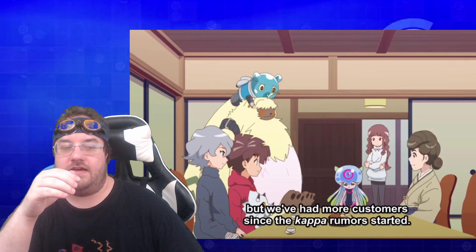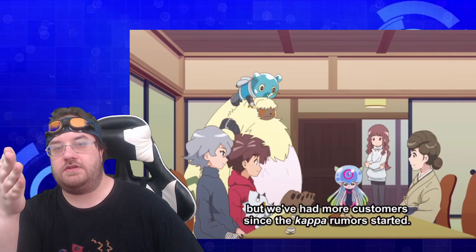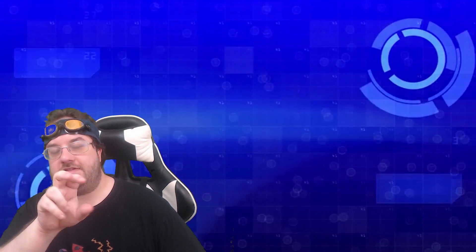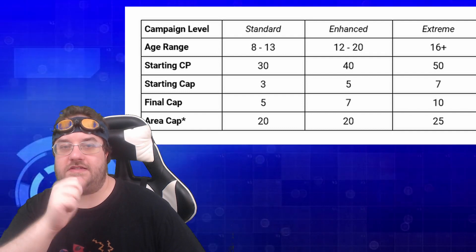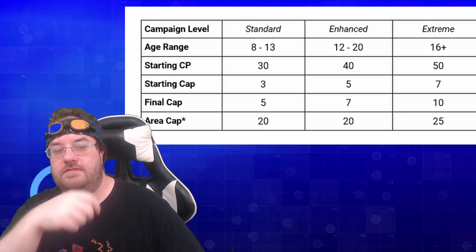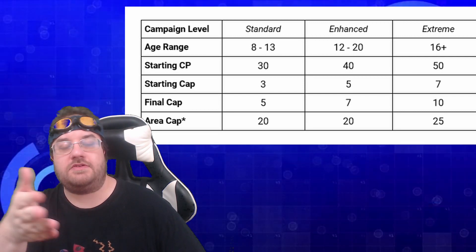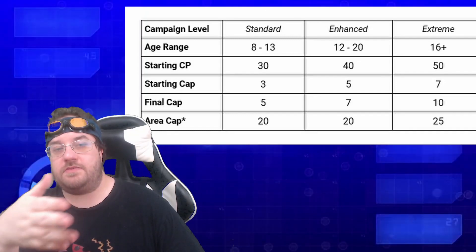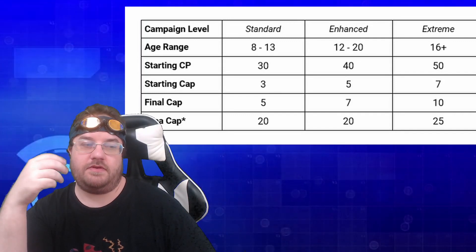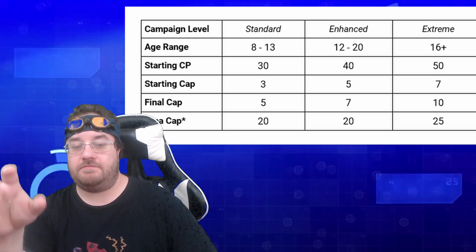Once you've decided on what type of character you want to play, you'll need to know what type of world you are creating the character in. There are three main levels a human can be created at: Standard, Enhanced, and Extreme. This will greatly affect the power of your humans and will determine the number of points you can use in character creation — ask your game master. Once your character has been created, you'll want to write a brief backstory to know your character.